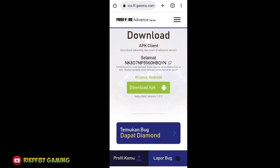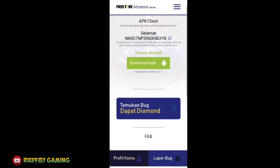Now you can automatically download Free Fire Advanced Server. Don't forget to copy your activation code first — this is the code needed to enter the server. Copy it, then click 'Download APK'. The download requires about 676 MB. We'll skip waiting for the full download here.